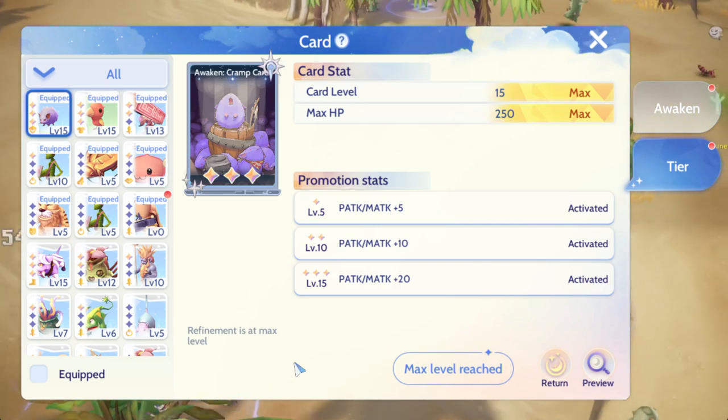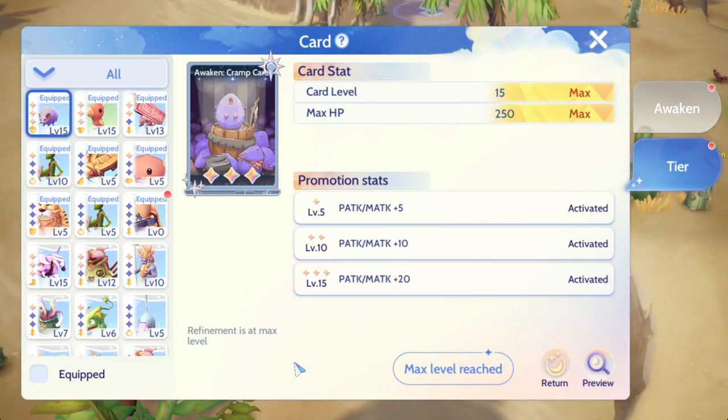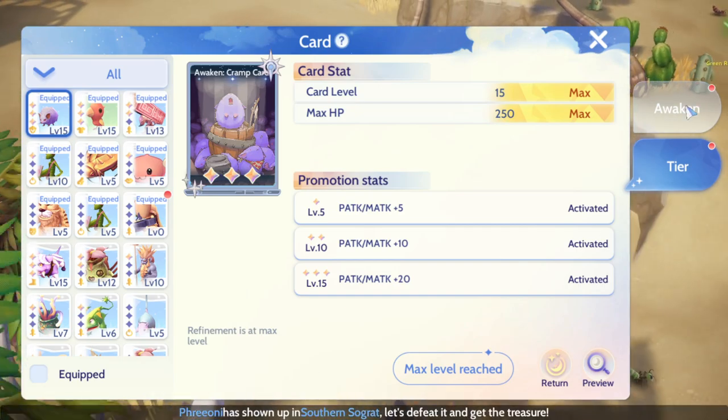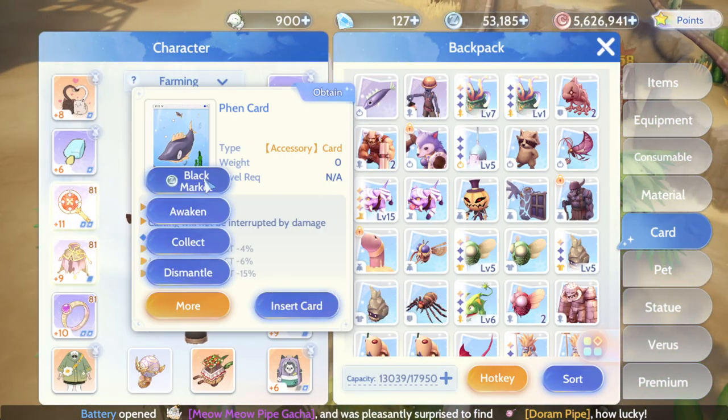Of course you also need to promote the card, which costs a lot of fragments — and that means a lot of zany too. If you're thinking about how to get zany quickly, one option is selling the purple cards themselves.